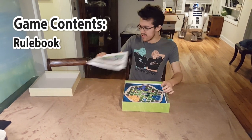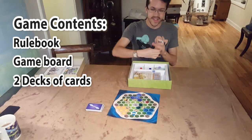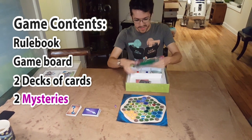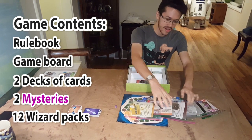I'm going to open up the box. We've got some rules, this is the game board, two decks of cards. This is a deck of reward items, and this is a deck of quests that you go on to get the rewards. Two mysteries — these are the sort of main game objective. Most of what's in the box is 12 different playable characters. These are all asymmetrical — they have their own abilities.